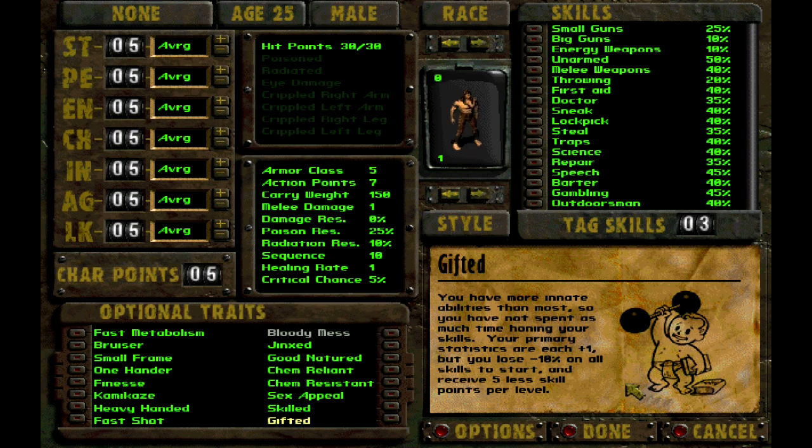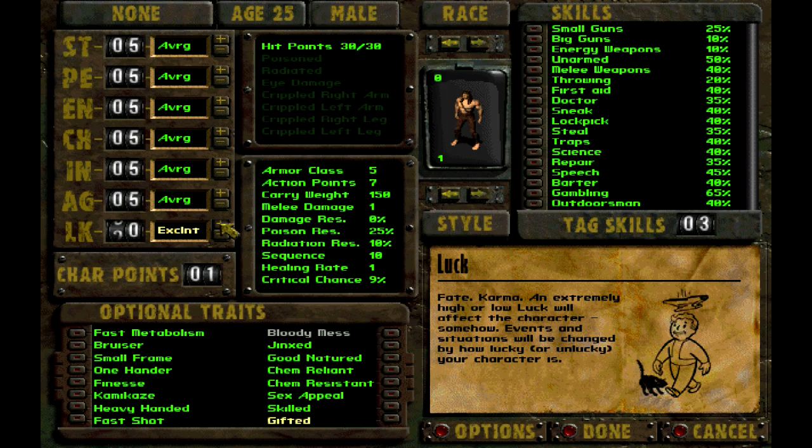What I'm going to do is create my character here. In the Fallout series, luck is always the most important attribute to have. Here you see the SPECIAL system of attributes. Those of you familiar with role-playing games, these probably all make a lot of sense already. But you've got strength, which is — well, what else could strength possibly mean?